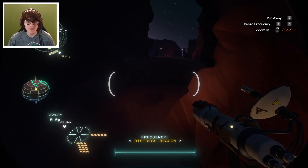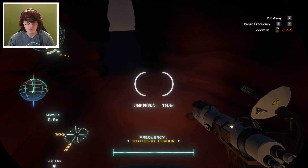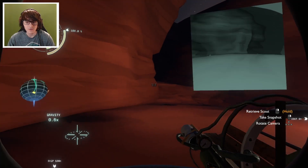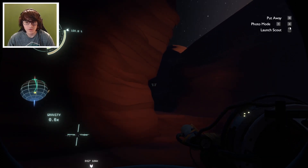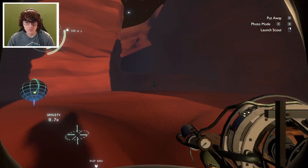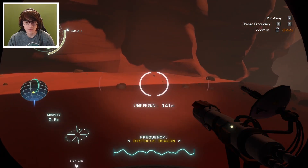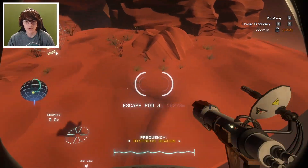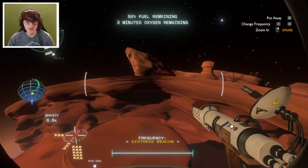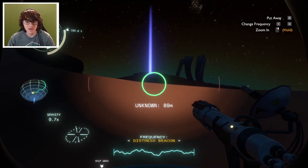Luckily this is very easy to get around, although it does use a lot of fuel. Let's go to this side. It is so hard to see. Let me use my scout to better look around here. There's just more rock. Distress beacon is over that way. Three minutes of oxygen remaining. Oh, did I find it? There it is!